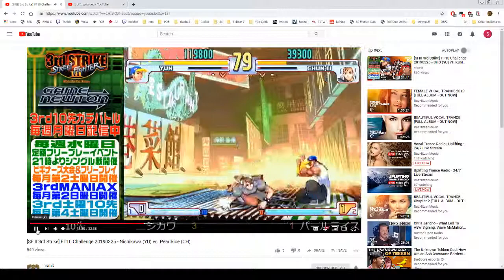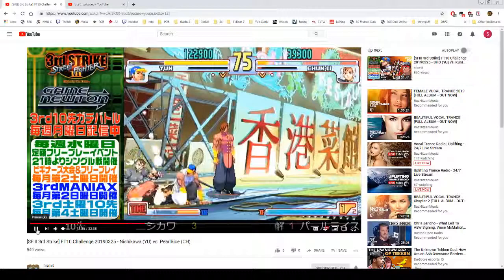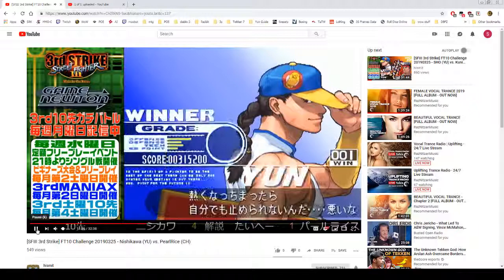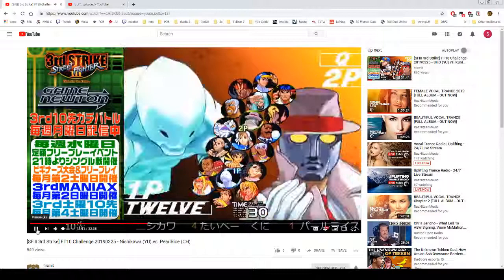Down parry into Kara medium kick — he forces her to block and goes for a high-low mixup. Chun-Li is forced to block because the jumping forward should be plus or at least zero.